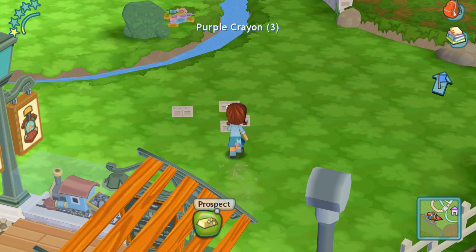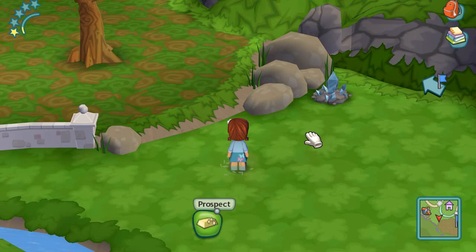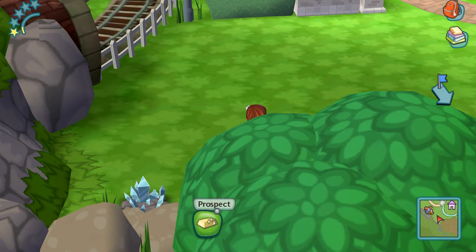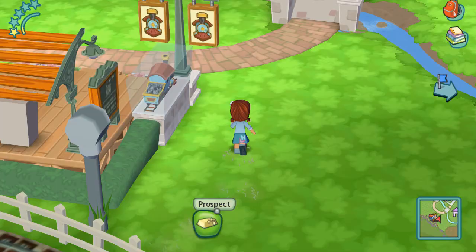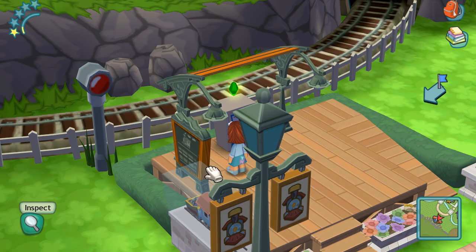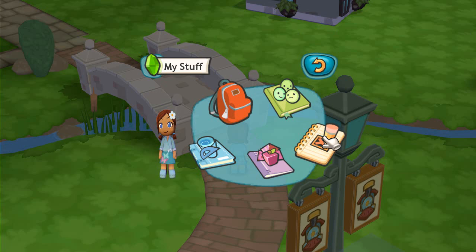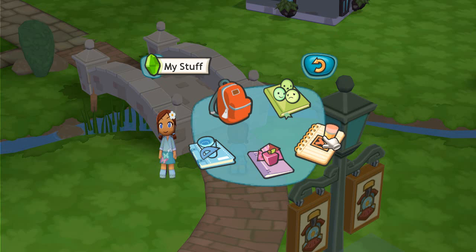We got purple crayons — I'm guessing we're going to need those soon. Wait, what happened to the stuff we collected earlier? Did they seriously just take it? That makes me really mad. Anyway, this train station — is it actually usable? The ticket machine is broken and no train tickets are available at this time — please check back later. So I'm guessing we could eventually go to other places, which is really cool.